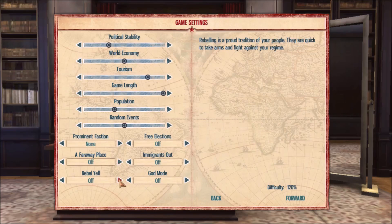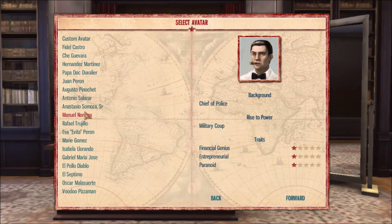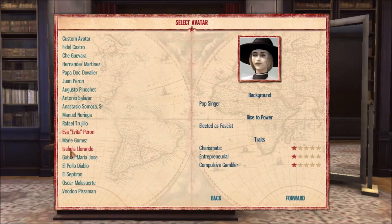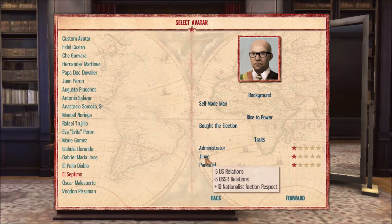Immigrants on, god mode obviously not on, difficulty is 150%. Let's pick a random character — you'll see there are traits down here and these can really change how the game goes. You don't want a compulsive gambler, definitely not a coward, not an alcoholic. This one is paranoid — that's not horrible. He's an administrator. I have no idea what a jingo is but it has good stats, so let's go with this.